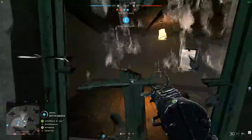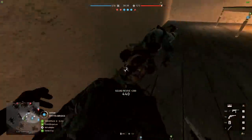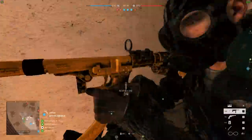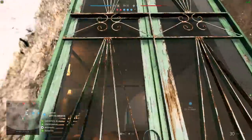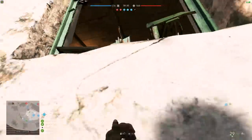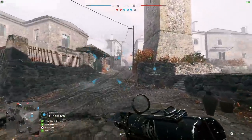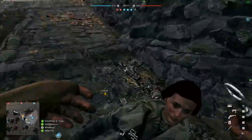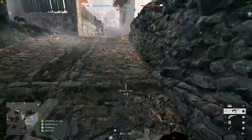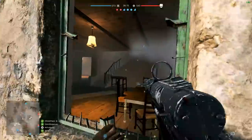Now for some maps this doesn't really change too much, but for others you end up with an even more chaotic atmosphere, and I would argue for some of the maps it actually makes them better. Fjell 652 is now permanently covered in a windy snowstorm. Narvik gets its own snowstorm, although it's not as dark and intense as the one on Fjell. Devastation gets this grey fog covering that darkens the map and brings in a real post-bombing feeling.